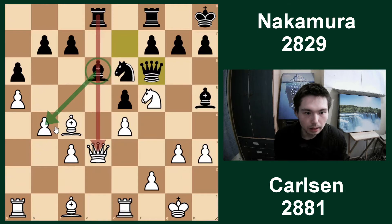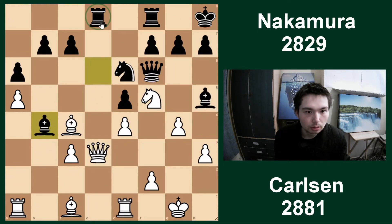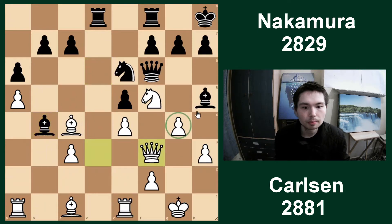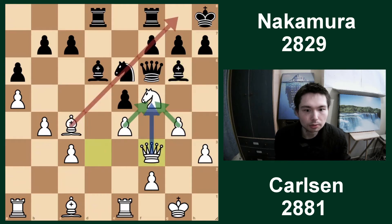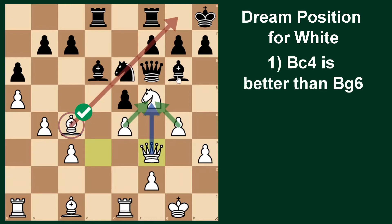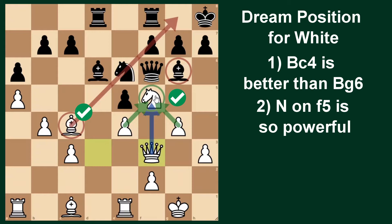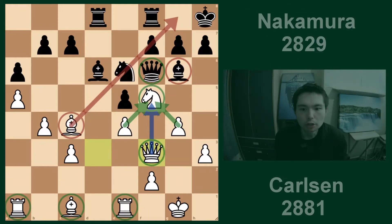Knight f5 first - you attack his queen. Queen f6. It looks like black is threatening a discovery: bishop takes pawn, then the rook will attack the queen. So white gets out of the way, right? Wrong. He just goes g4 first, attacking the bishop. Then he gets out of the way. By the way, you can't go bishop takes b4, because you go queen f3 and both bishops are being attacked - you cannot save them both. That's why Carlsen flicked in g4, then queen f3. A dream position for white.